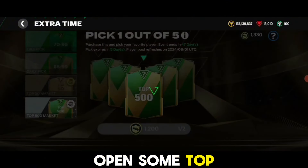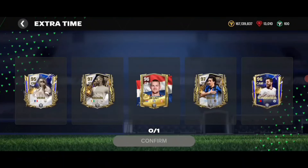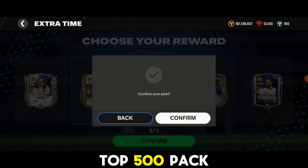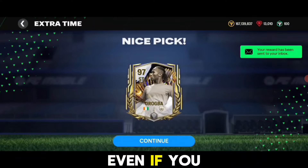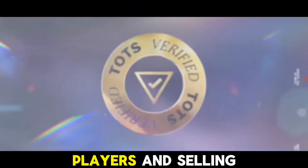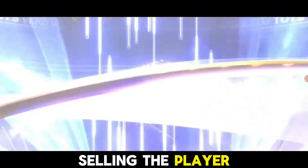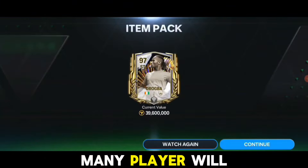Let's open some top 500 packs. Trust me, these packs are absolutely good. I still recommend going for the top 50 pack first, then try your luck in the top 500 pack. This pack can give you some good 97 or 98 rated cards. You can even use your Mascheranos to rank up these players and sell them.